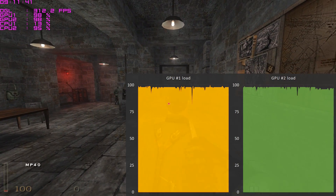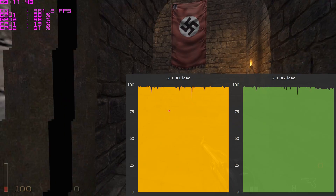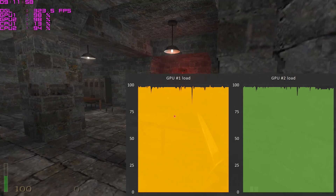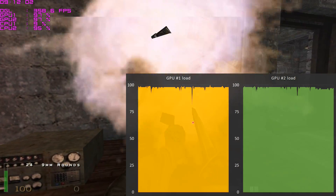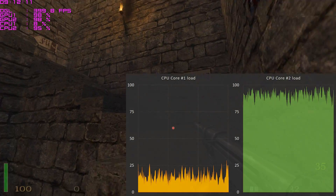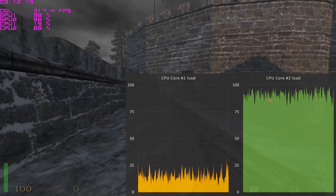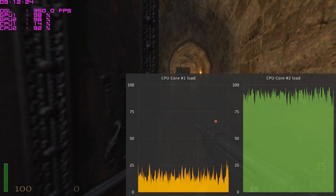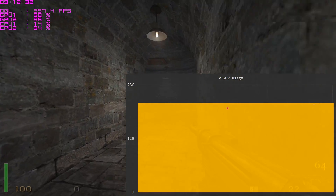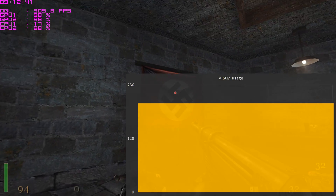Looking at the GPU load, we can see two things. Firstly, SLI is working really well - both graphics cards are fully loaded. This is in contrast to the last video where I used the Pentium 3.8 GHz; for some reason on that machine only one GPU was working and SLI didn't kick in. But in this system both GPUs are fully loaded, telling us that we're hitting the limitations of the graphics card rather than the processor. Looking at the processor load, one core is doing most of the work, probably around 80-90% utilized, whereas the other core does very minimal work. In terms of video memory, this game uses a fair amount and it's fairly consistent. 256 MB is what the video card has available and we are approaching that limit but still have a little bit of a buffer.